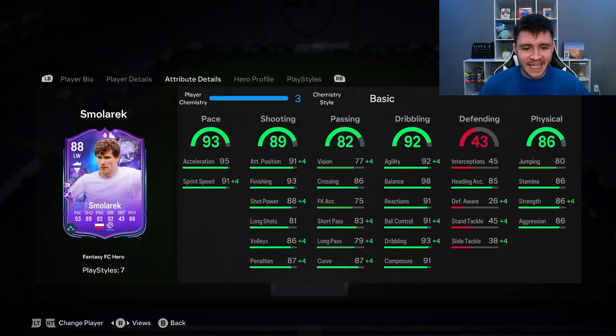If we go ahead and look at his in-game stats in a bit more detail, we can see that the card does have the potential to be really OP in-game. He does have a whopping 93 pace with 95 acceleration and 91 sprint speed. You could potentially give him the Hawk to make him even more quick in-game. 89 shooting is going to be a very important stat for the card because we do need him to be very clinical. 91 attacking positioning and 93 finishing should do the job.